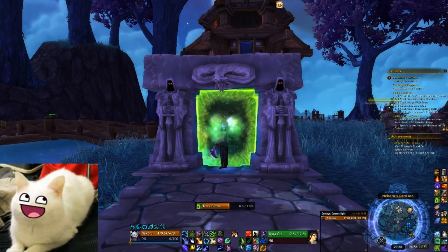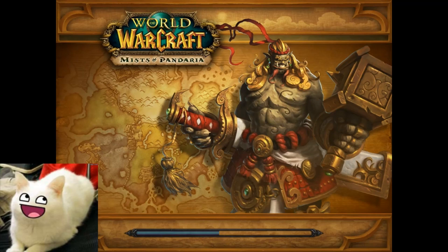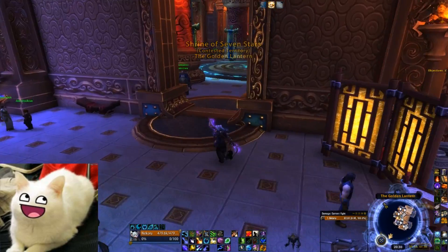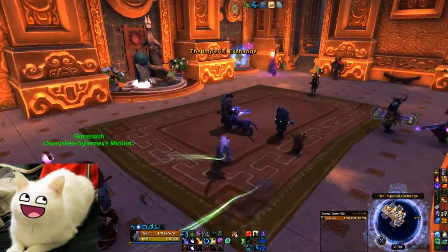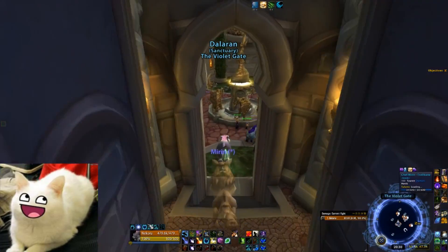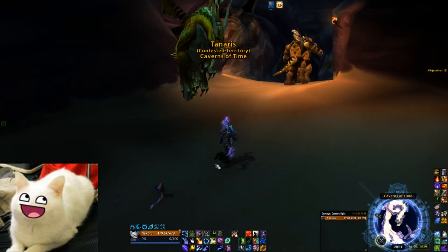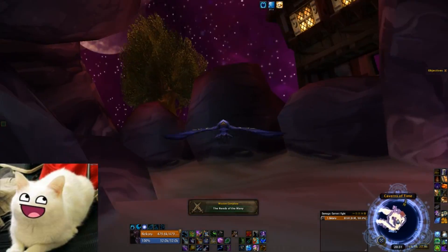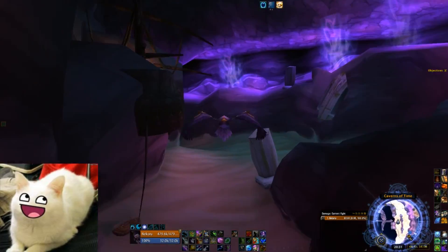Moving on, I'm going to show you where to find the vendor that sells these shirts so cheaply. We are going to the instance called Escape from Durnholde. To get there, I'm using my Hearthstone to the Shrine and then taking the portal to Dalaran. From Dalaran, I fly to the portal to Caverns of Time and then fly down into Caverns of Time to look for the instance.